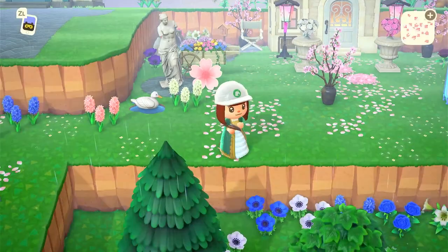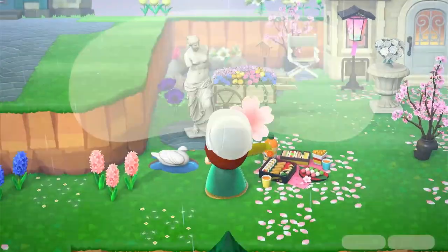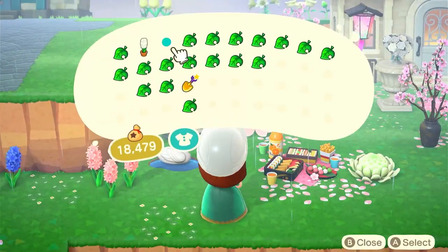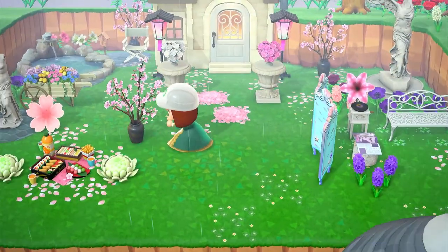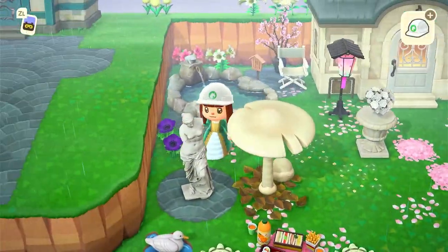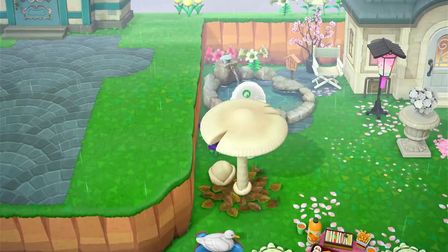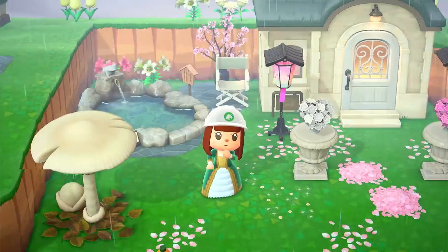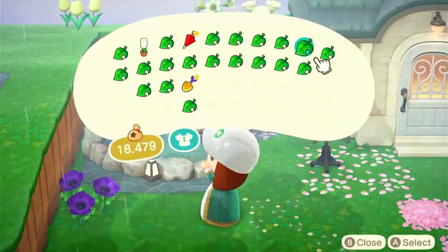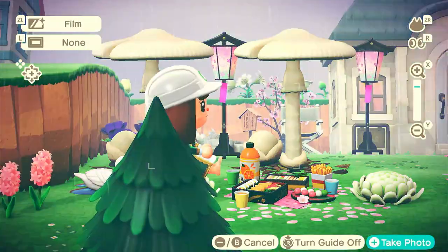I tried a few different things under the picnic set. I don't actually have any picnic blankets saved because I filled up my slots too quickly, but on my next island I'm definitely going to do that. I tried to incorporate some mosh parasols to separate the areas and add definition to the three differently designed sections, while keeping everything walkable. The mum cushions look super cute with the picnic set — I think they go really well together.